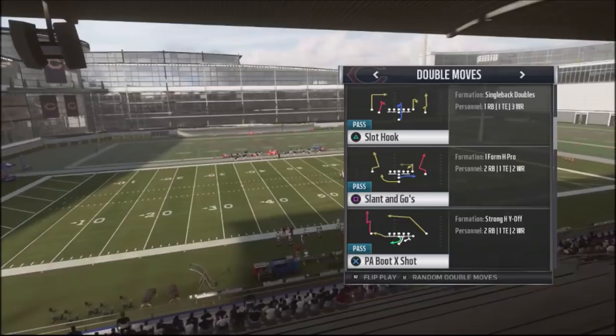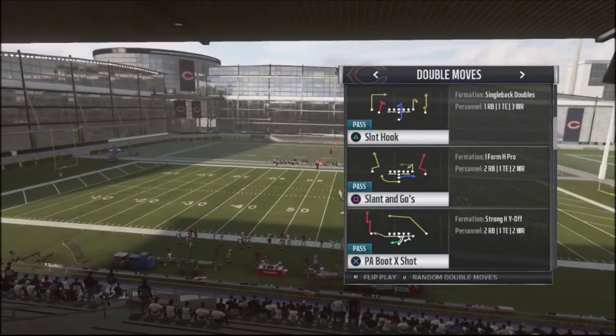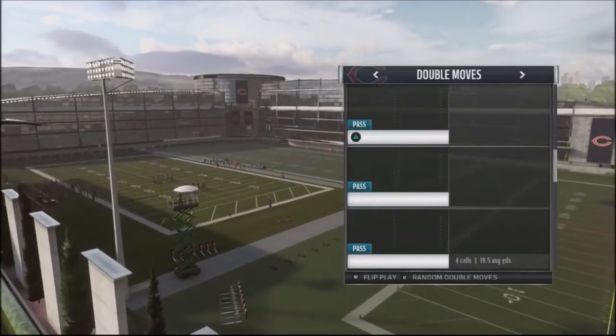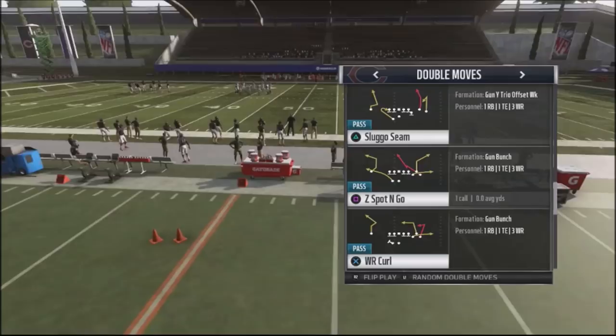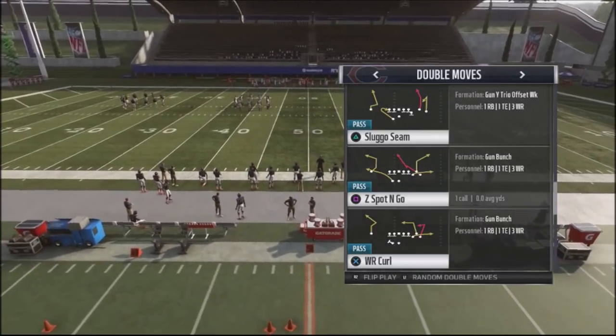You can see the slant goes — you can double sluggo's on both sides. That's a very good play to jump into. You've got a comeback and go, which is a play-action boot shot. We're going to use a sluggo seam off the left out of the gun Y-Trio Offset Weak, because this provides a couple different concepts we can take a look at.